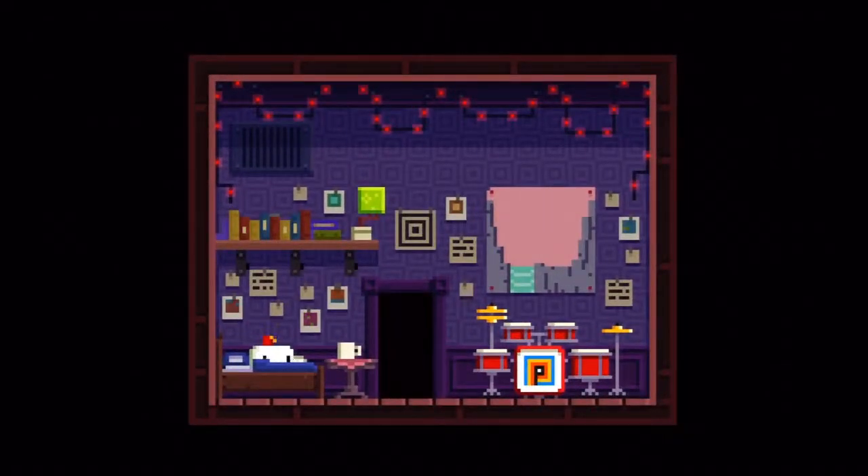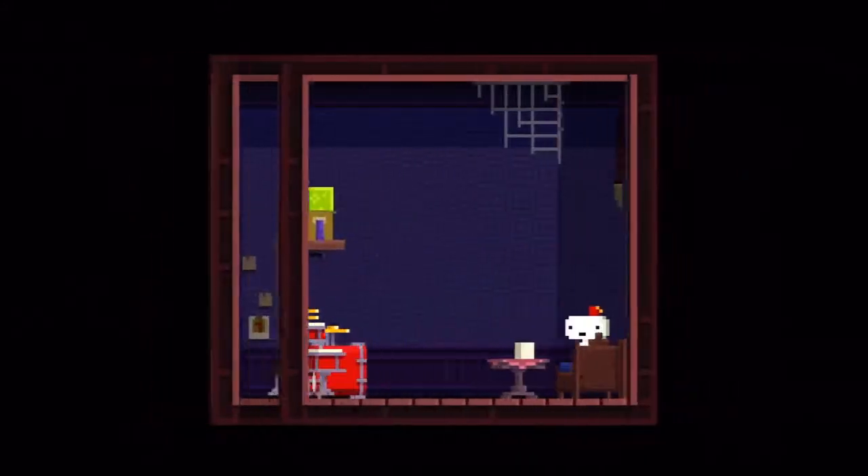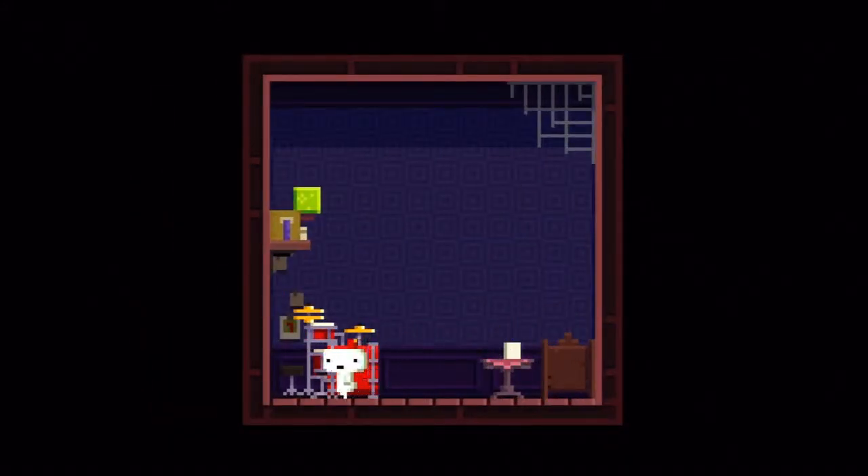So basically, you get back to the glitch screen, you press A, and you basically restart your day, or so you think. And as you can see, it's a pretty cool little thing, it's not too bad.